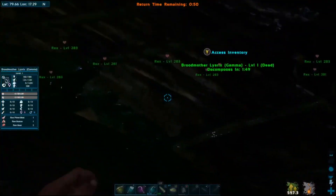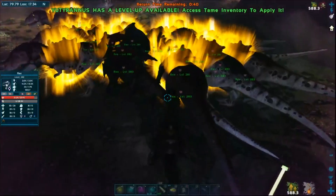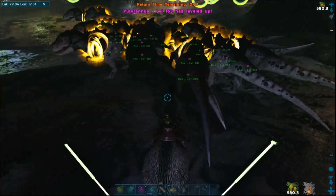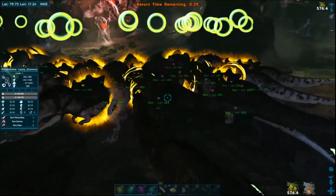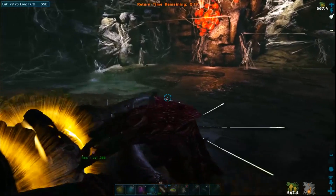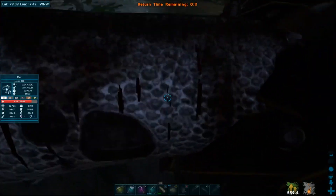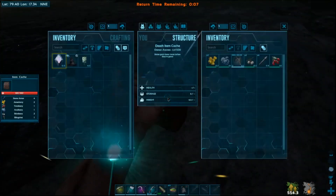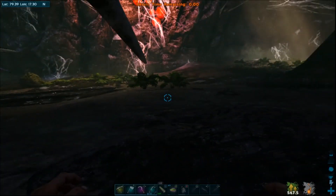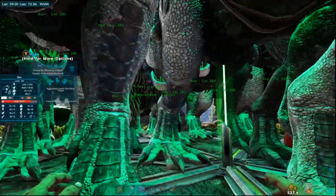So now if you had the taxidermy tool, you could actually come down here and taxidermy this thing. 33 seconds to get kicked out of here. Now one of your rexes — whoever got the kill blow — is going to have the element. I think Gamma you get like 20 element, something like that, on top of all the chitin from all the small spiders. Alright, and here we are — back to The Island. We are supposed to stop all here.